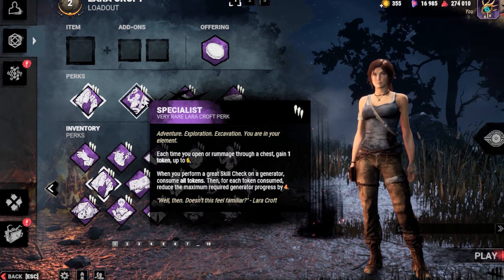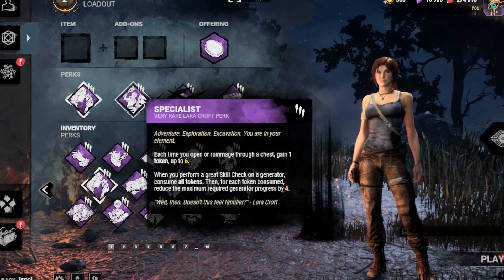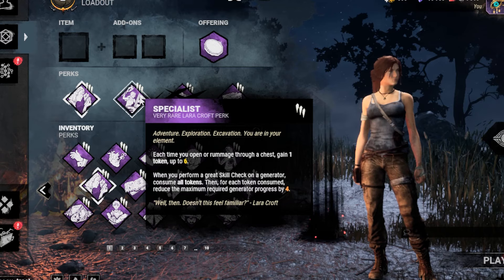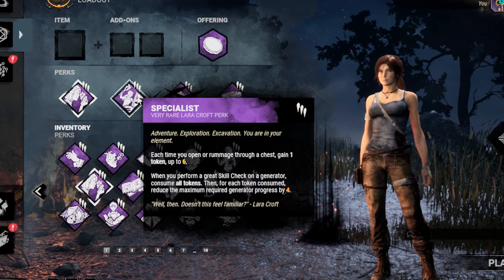Next is Specialist, so that whenever we open a chest or rummage through it, we can get 1 token. For each token, it reduces the maximum required generator progress by 4.